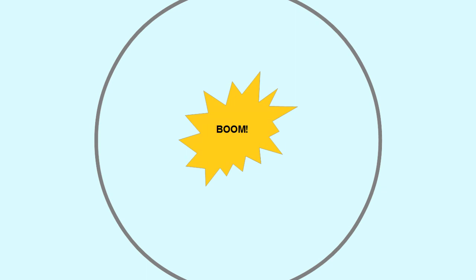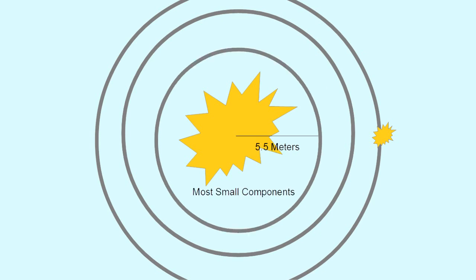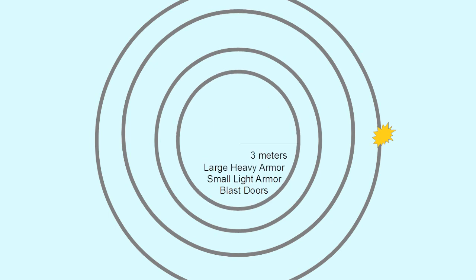When an explosion occurs in Space Engineers, the game engine looks at a number of concentric spheres centered on the explosion. The size of the spheres depends on the force of the explosion. For a large warhead, the first sphere is the largest - any warheads or explosives inside this sphere at 17 meters in radius will sympathetically detonate. The second sphere is at 11.25 meters - inside this sphere, large light armor and most large components are destroyed. The third sphere is at about five and a half meters, inside which most non-armor small components are destroyed. The fourth sphere is only three meters across - inside it, large heavy armor, small light armor, and blast doors are destroyed.